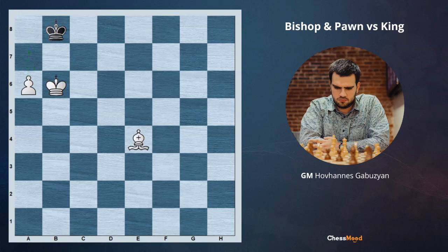But let me change this position and show you the exception. Now we have the same situation, but our bishop color is not matching to the promotion square. What's the issue? Now if we play a6, black is going king to a8. If we go Bf4, it's going to be a stalemate — this square will be covered and the king will not have any options. If we go a7, it's still going to be a stalemate.